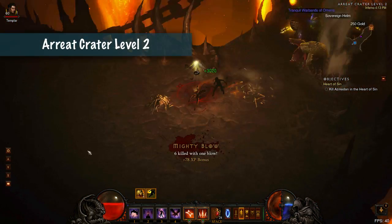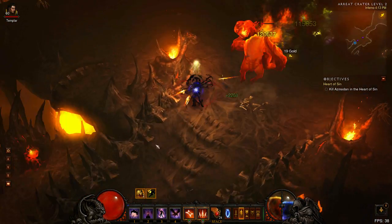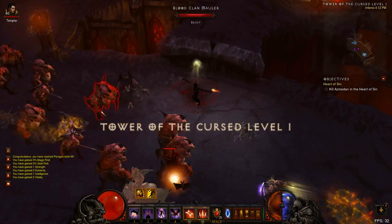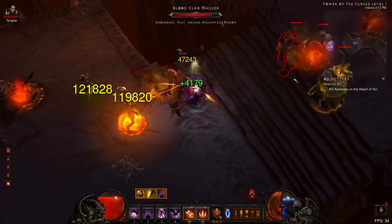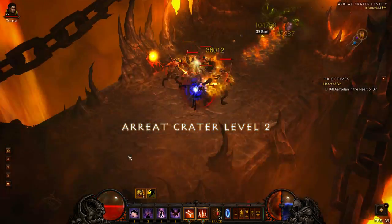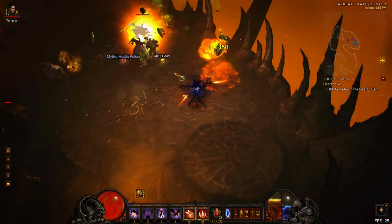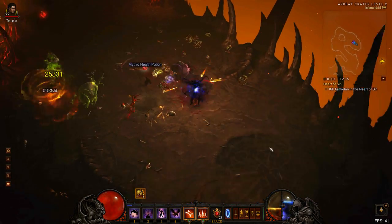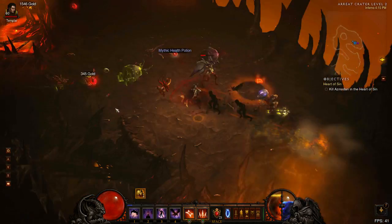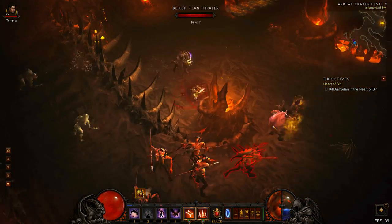The next zone is Ariat Crater 2, or AC2. It has some of the best mob density in the game and will be a huge source of your paragon experience. Make sure you have 5 Nephilim Valor stacks before going in. To pick up an extra stack if you're missing one, take the waypoint to the Tower of the Cursed Level 1 — an elite pack will often spawn to the left of the waypoint, and after killing it you can run up the stairs to start at the end of AC2. If you die or reach a dead end in AC2, you can avoid backtracking by teleporting to town and entering from the opposite end via either the AC2 waypoint or the Tower of the Cursed. My rule of thumb: if backtracking will take more than 10 seconds, waypoint instead.